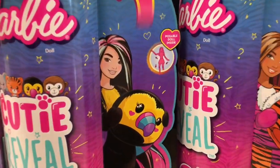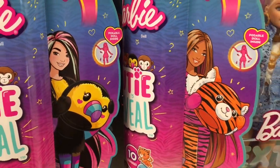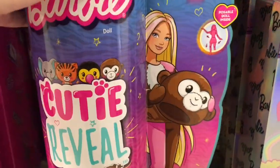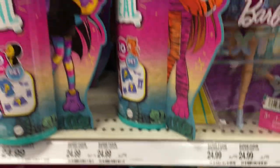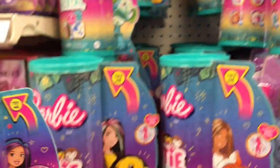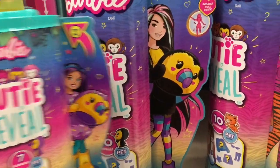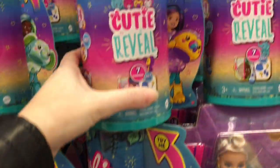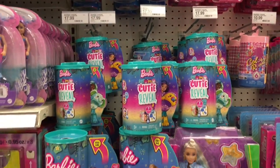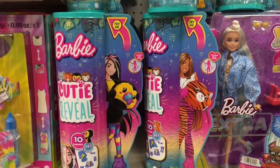And then a quick trip down the Barbie aisle — they have a lot of the new Cutie Reveal Barbie sets. The monkey's really cute. The monkey and the toucan are very tempting. I like the animal theme because they also have these ones with the little sisters matching, which is really cool. So you have a purple toucan or a green elephant.